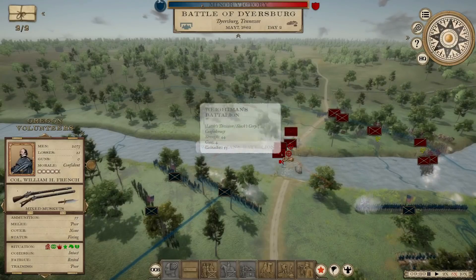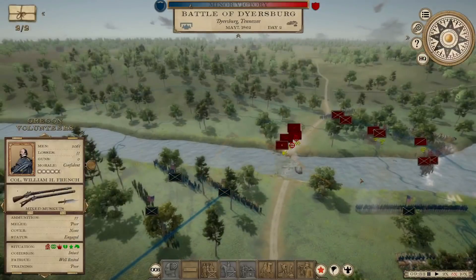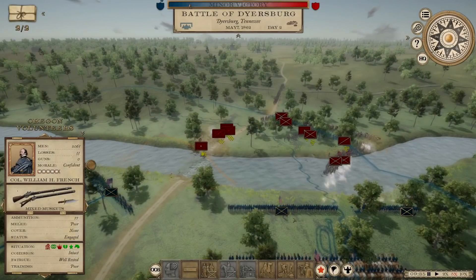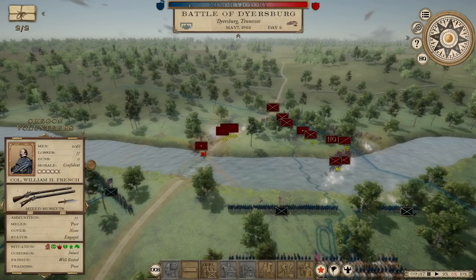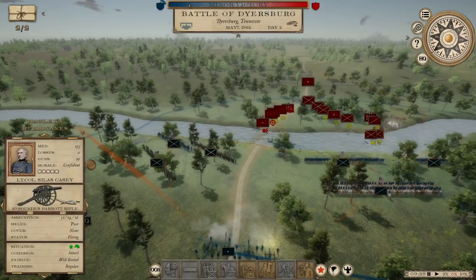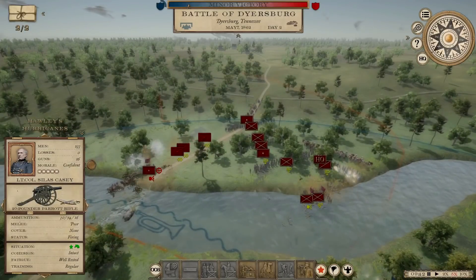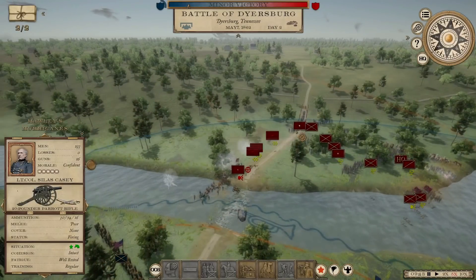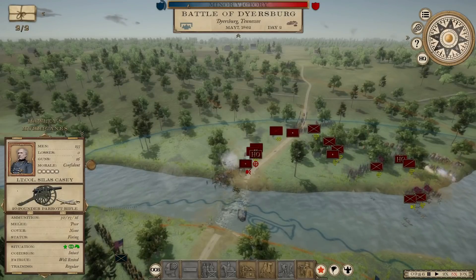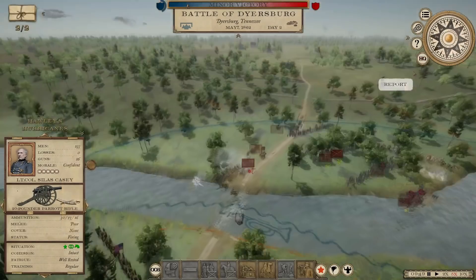Drive him back! He's lost 35 guns now. I understand why he wanted to get them up there to try to break my line, but it wasn't working — all he did was bring himself under intense fire. Now we're going to switch Holly's Hurricanes back to fire at will and start firing on the infantry. We've got more guns coming down the road — seems like half the units in his army are artillery. He's down to just 25 guns though; I think we've just about got this.